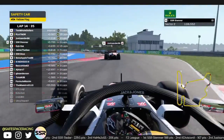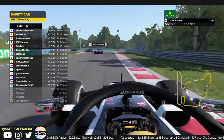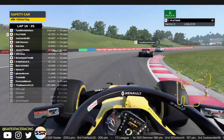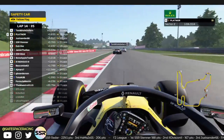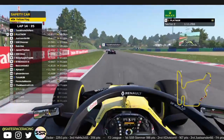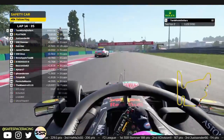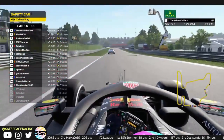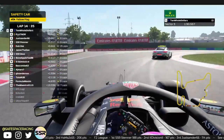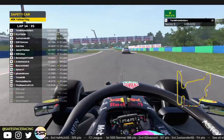Stenner decided to pit onto the hards to go to the end — drops down to P4, not too big of a loss, especially with Sanders still on his 6-lap-old mediums. Platinor for some reason is deciding not to pit — 13-lap-old mediums, not a good strategy move. Ten Old Dollars is going to jump into the lead — he stayed out on the hards. I'm going to have to agree with that strategy call. Even though fresher rubber helps, the time drop-off with the hards is not too drastic.